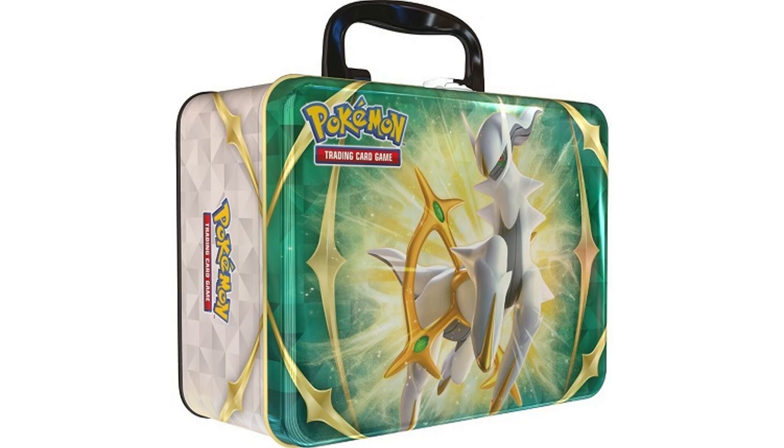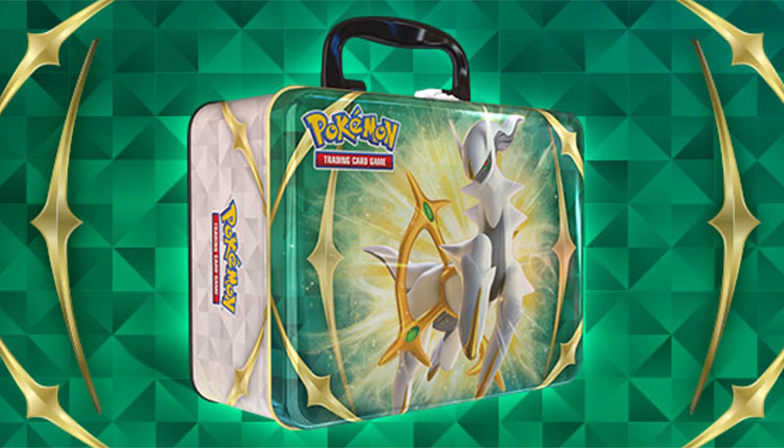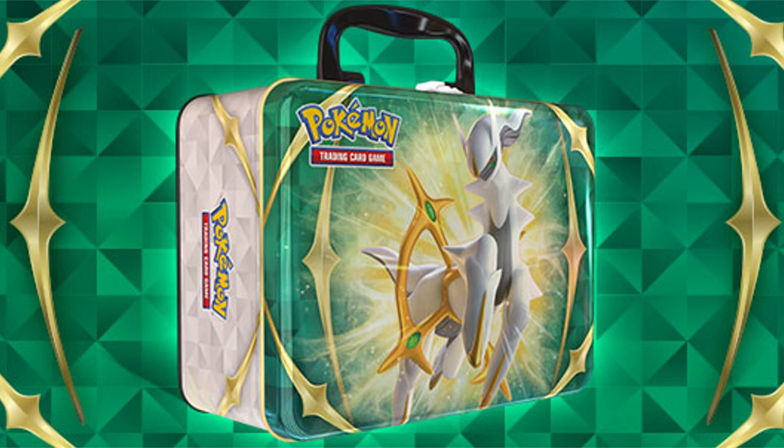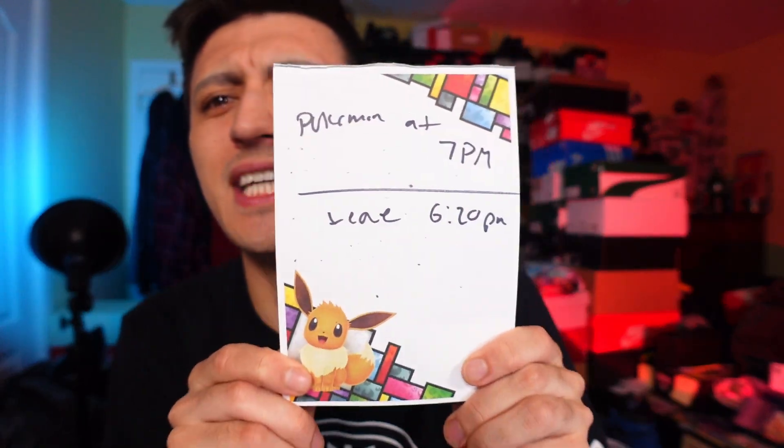We have three foil promo cards — included are Rowlet, Cyndaquil, and Oshawott — all featured in Legends Arceus, the video game. There's also a Pokémon coin, along with a bunch of stickers. It's also going to come with a little mini portfolio, which is like a one-card binder kind of thing, and a little notepad, which I use all the time right here — pretty handy and pretty cute. This is one from the recent Eevee one. And of course, a code card to get those three promos in the online game.